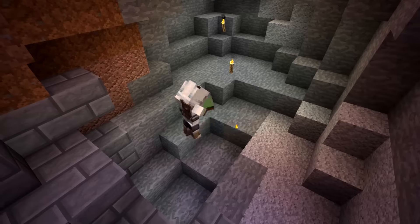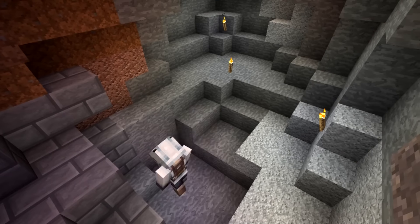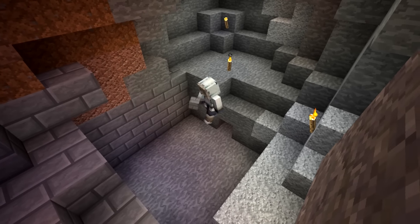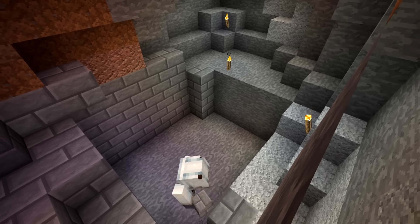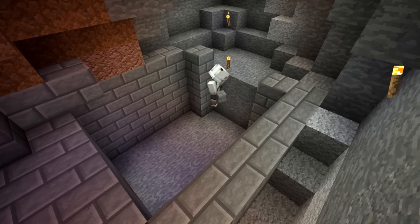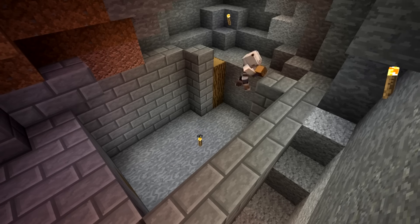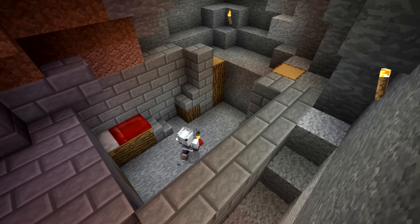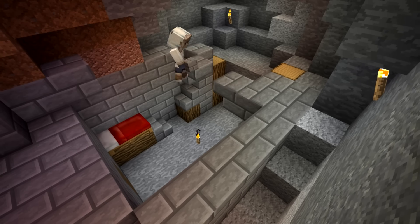Heading into the inside, I'm first just clearing out a roughly five by five area and putting stone bricks on the walls to get a layout going. My idea was to have my chests set back in the wall where those logs are, so they're out of the way a little bit, and then put my bed on the left side to maximize space.